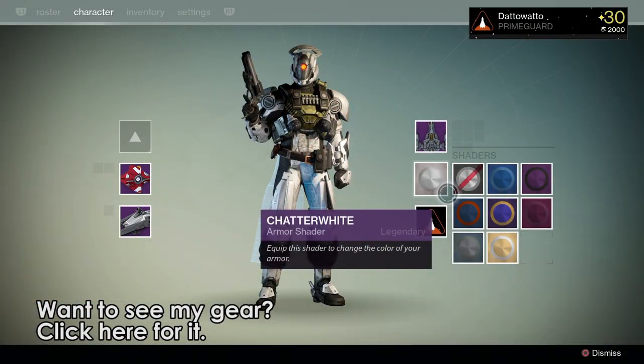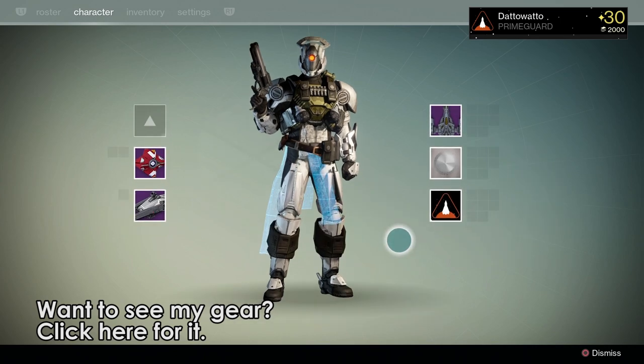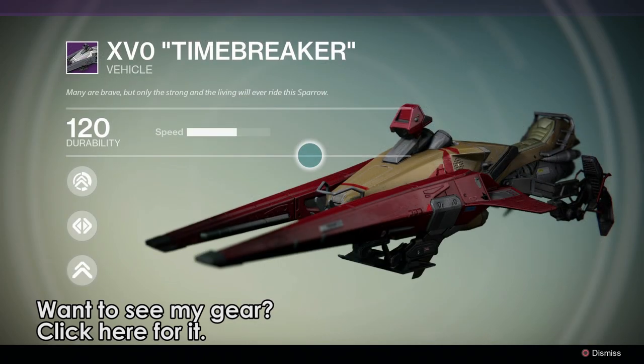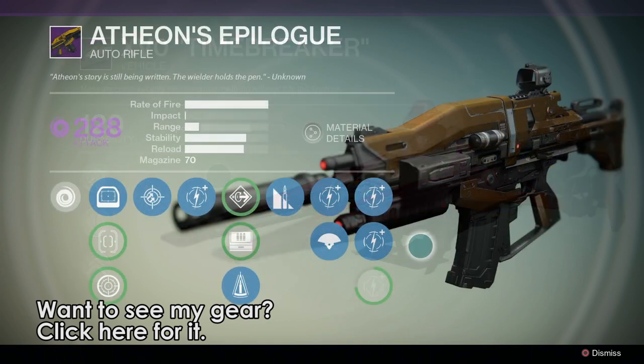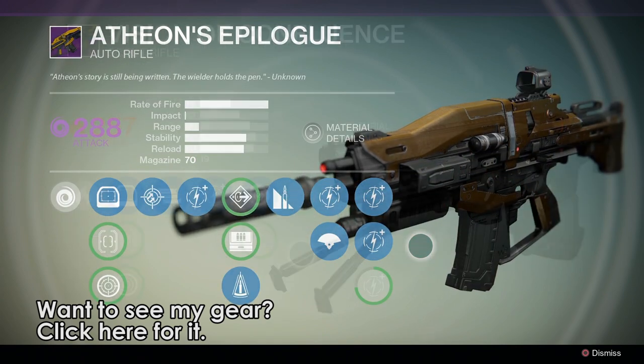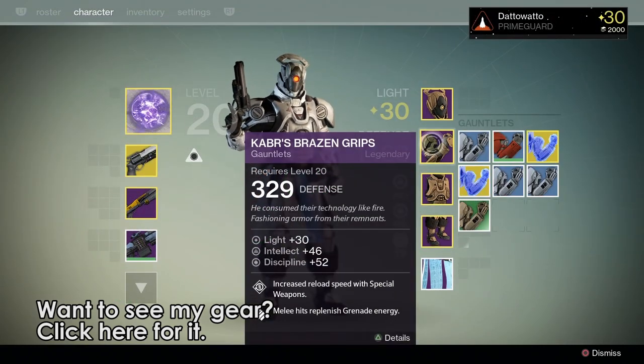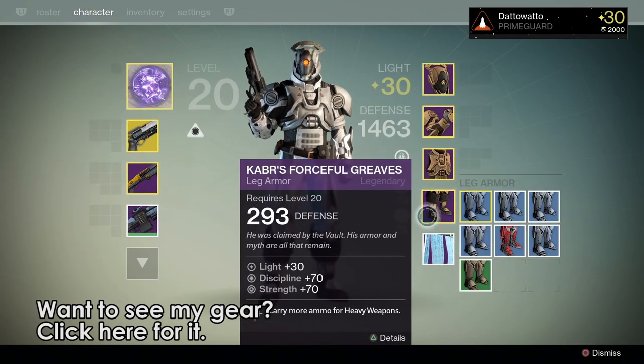Loot from Atheon on normal mode can include: the Chatterwhite Shader, a Legendary Ship, a Legendary Sparrow, Atheon's Epilogue (a very high rate of fire auto rifle with Void Damage), Vision of Confluence (a Solar Damage scout rifle), a piece of raid armor except for the helm, and a chance at a random exotic.